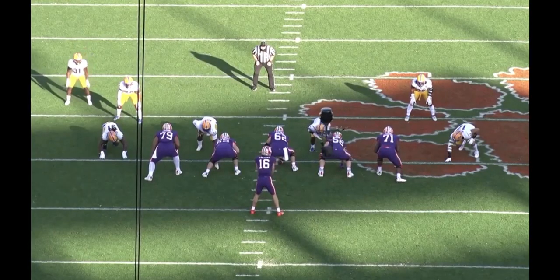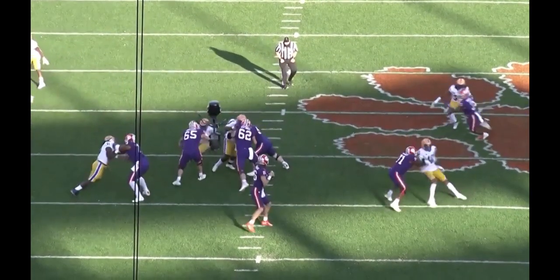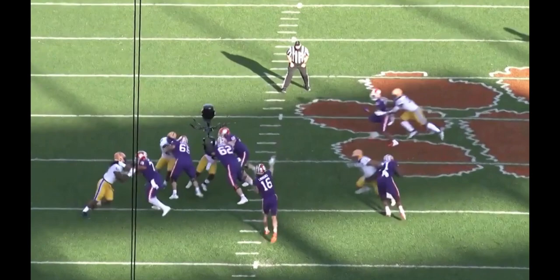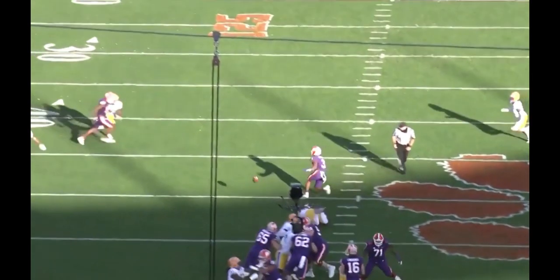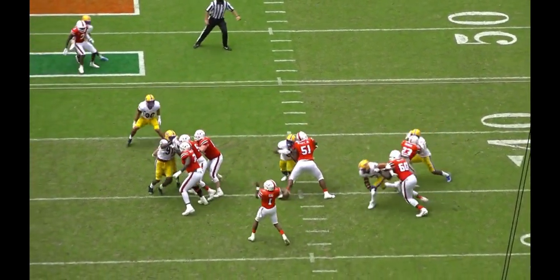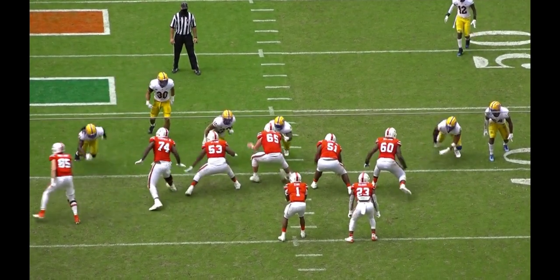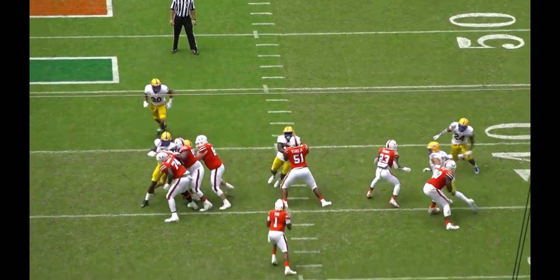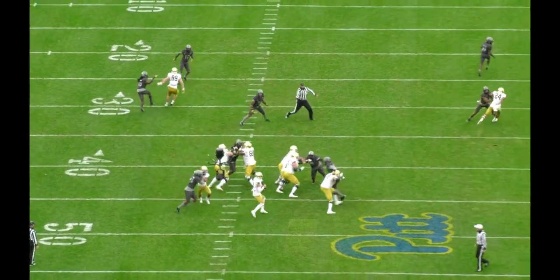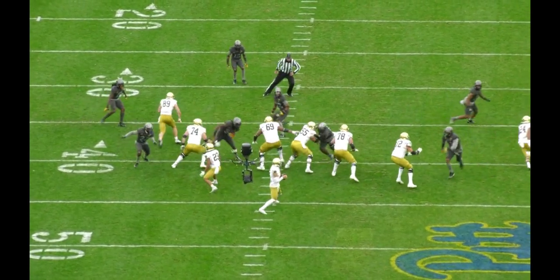Weaver builds off the chop-rip into a spin move, where he chops the outside arm, rolls inside against the tackle, and then wraps his outside arm around the tackle's back to seal him off. His hand usage on the spin move is excellent and it's another area where he uses his length well, but it would be a lot more effective if he had a more explosive first step. Tackles in the NFL won't really be scared of Weaver beating them around the edge, so they're not going to be overextending outside to the extent needed for Weaver to win with the inside counter.